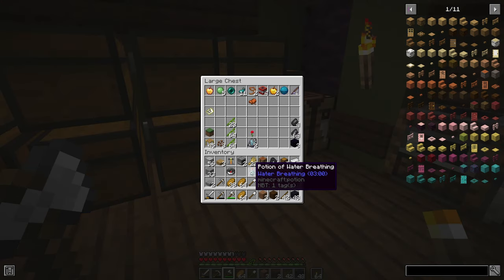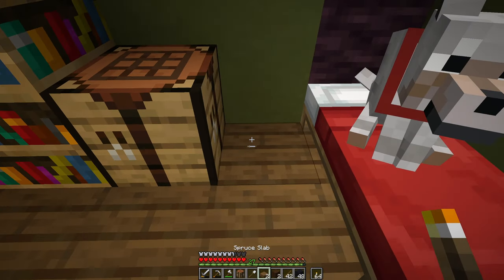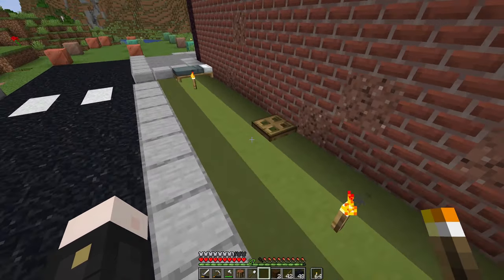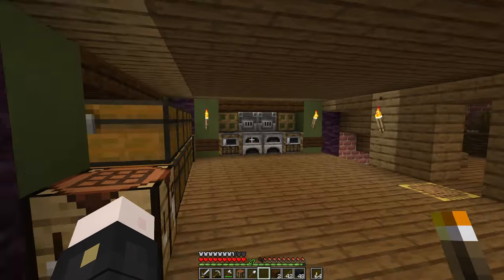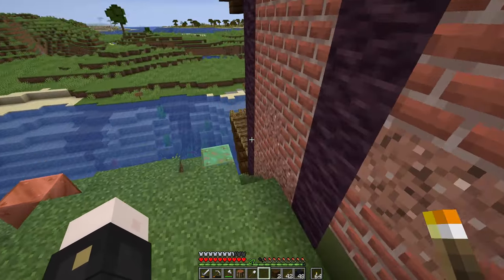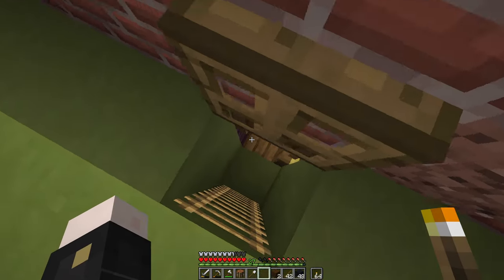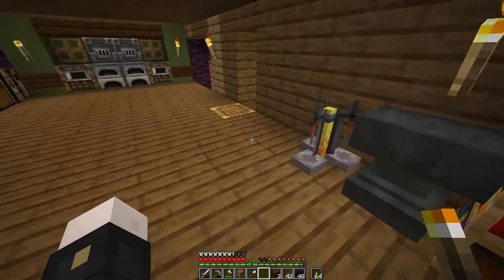I'll move my special things into my special chest and put the brewing stand over near our wizardry department — I like the look of it over there better. I also set up a small maintenance hatch out here in the faux grassy area which leads down into our main base, so I'm not doing this whole rigmarole of jumping all the way around just to get in. It's quick and messy, but I don't hate it.